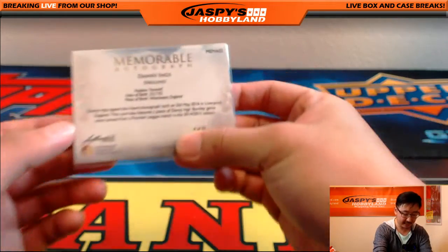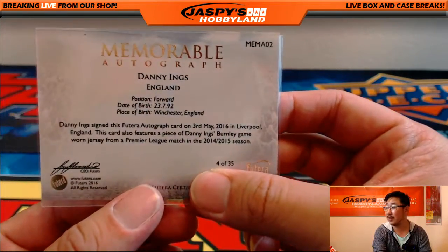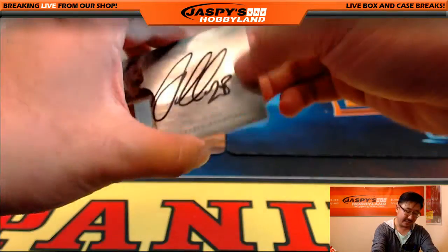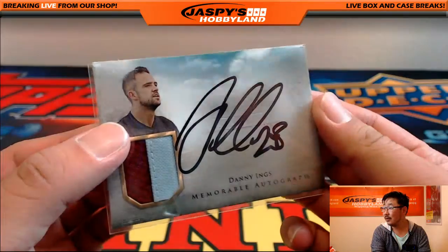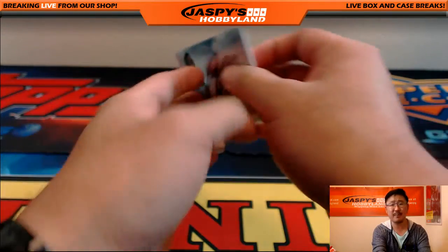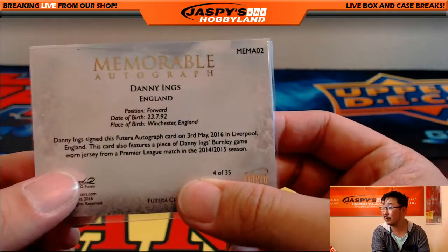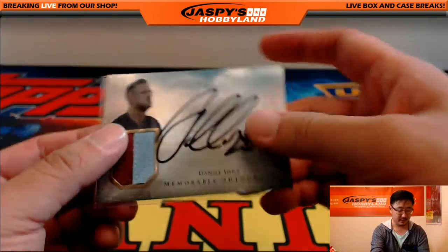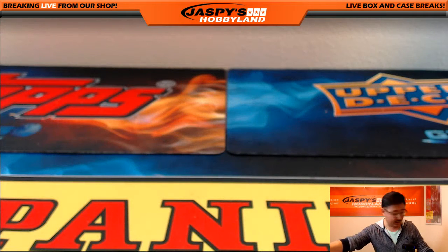It's Danny Ings — nice piece of his Burnley shirt right there. Four out of 35, Danny Ings, two colors and the auto right there. Very nice. I think isn't he on Liverpool now? Ironically it was signed there in Liverpool. The Danny Ings letter D — John Parker.